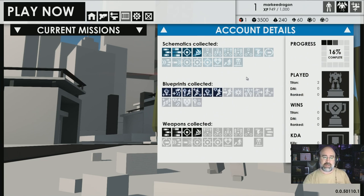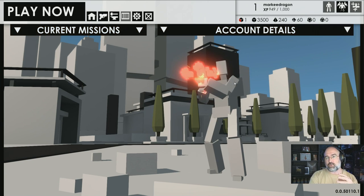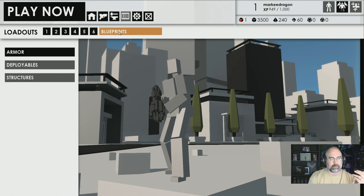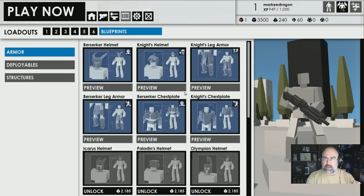There are a lot of schematics, blueprints, and weapons, and you've got to collect all this stuff as you're going. These are account-based, so as I collect these, I keep them. Here's my weapons loadout, and if I look at blueprints, here's armor — I can armor up during the match. But I've got to collect stuff to do that. You've got to kill other players, there are other items to destroy which can give you the resources to create some of these things. These go away after each match, but once you own a blueprint, you've got it.